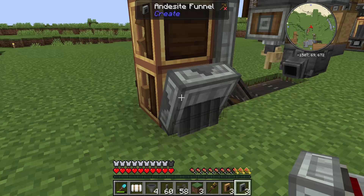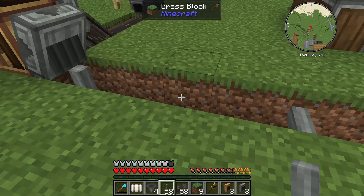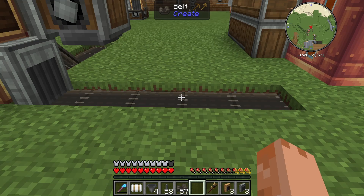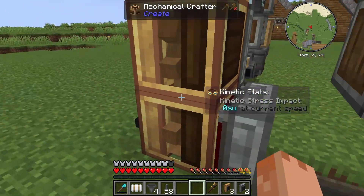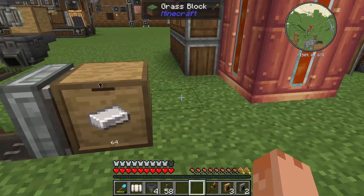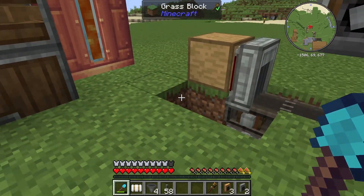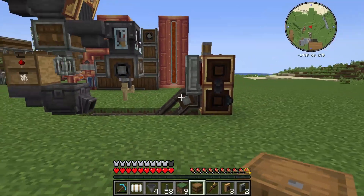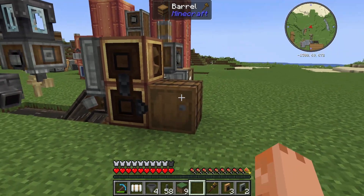What we're going to want coming in here is iron — not any old iron though, it needs to be an iron sheet. So we need a mechanical press to pop on there, and we'll get some iron to come out onto here. The iron can be fed in directly into this drawer, because everything in here we're just going to be putting in manually. But I am going to link this drawer up to our storage just so if there is excess iron it will feed into here — we might be too far away from storage for that to work, but we'll give it a try. We just need something for the mechanical crafter to output the finished product to, so I'll shove a barrel on there.